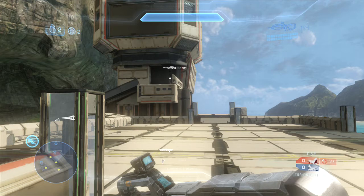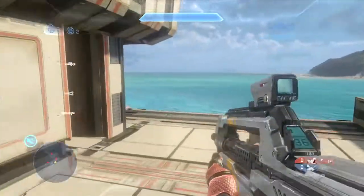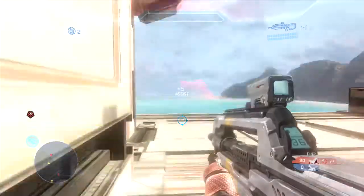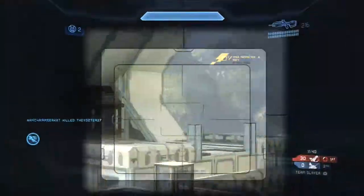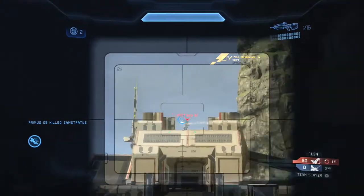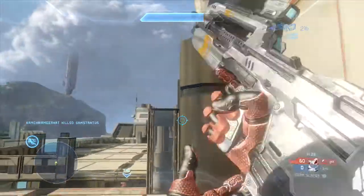I'd like to state before beginning this gameplay that this is not an extremely impressive gameplay from my standpoint or the enemy player's standpoint. During about half the film, they are actually lacking a player, and we only give up three deaths to the enemy team. The gameplay you're about to see is kind of a domination. As you see, we rush across the top middle to immediately try to gain control of the Snipe Tower, which is crucial. I am naded by my teammate from behind by a pulse grenade. You can see Armchair Mirkat getting a very sick triple with the Sniper Rifle as we look for enemy spawns.